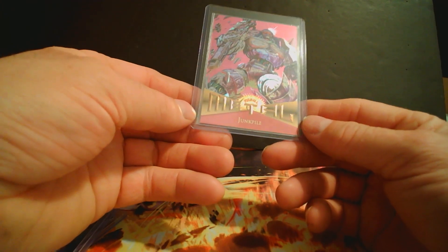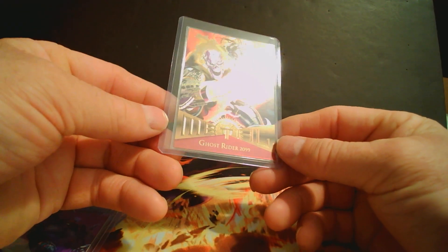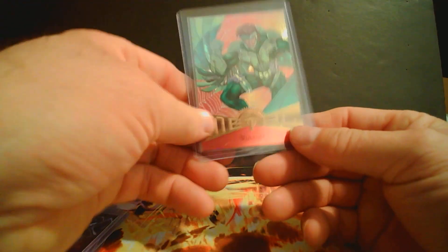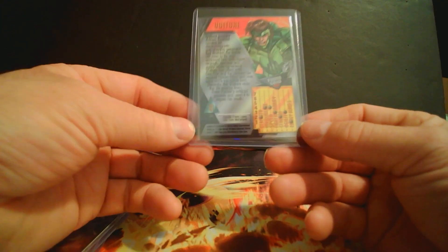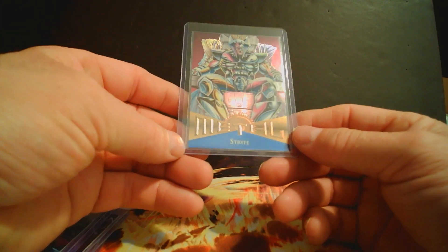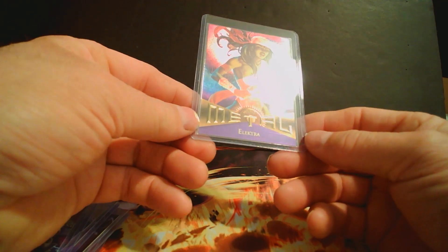Elsie R Junk Pile — pretty cool. Ghost Rider — super neat. And then we have Strife, Mr. Robotic, and Electra.